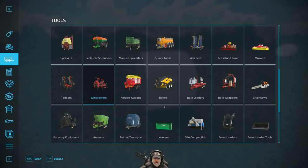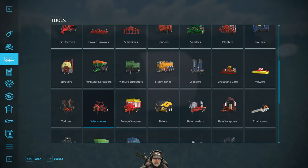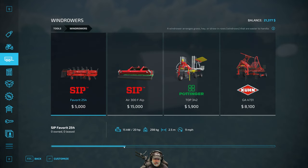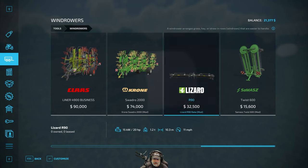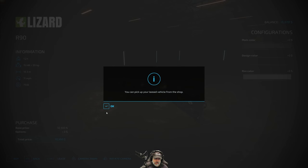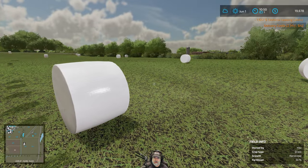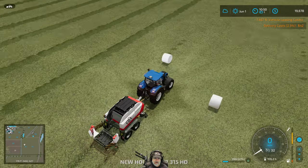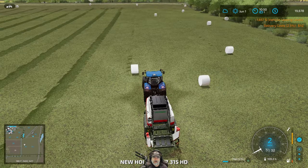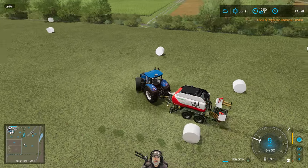How much is it going to cost to lease this? I wouldn't buy it right now unless I like it. It's only going to cost $1,657 to lease. Let's try this one, and if I like it I'll buy it — because if we can hit two rows at a time that's going to be fantastic. I wonder if that would clog the baler though. Let's go hook it up and give it a try.